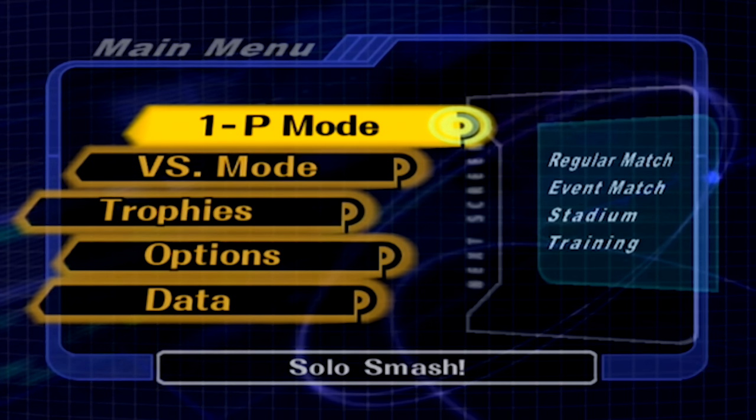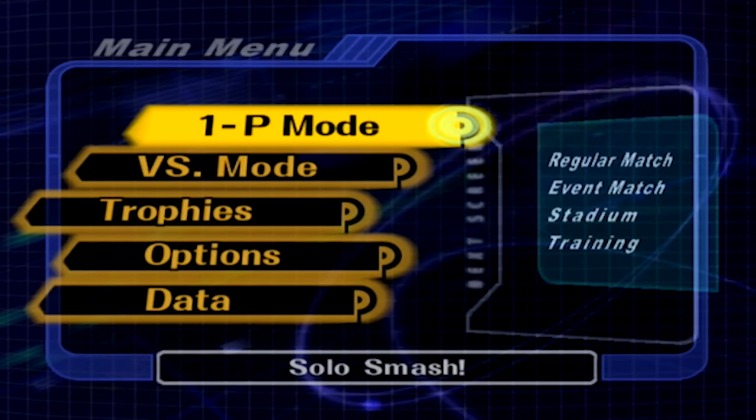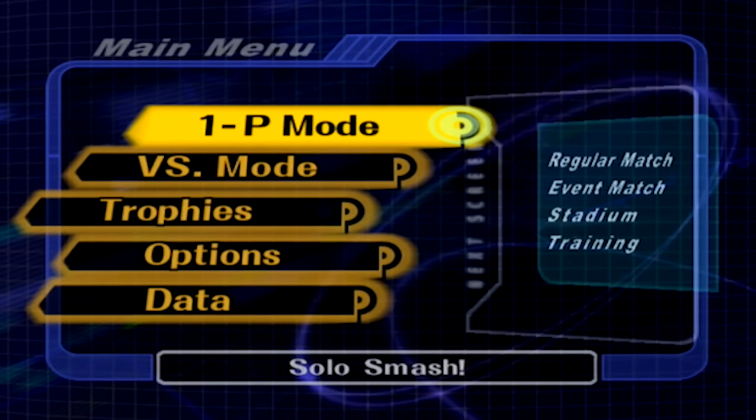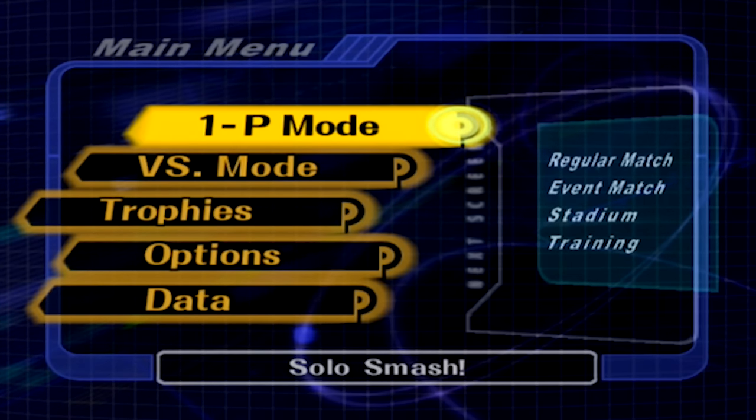There are three ways that you can get 20XX Tournament Edition. The first one is to download it off of the website 20XX.me — down in the description — and you can put it onto your GameCube memory card if you have a homebrewed Wii. The second way was you were able to pre-order a memory card that had 20XX on it, and it came with the file for $15.